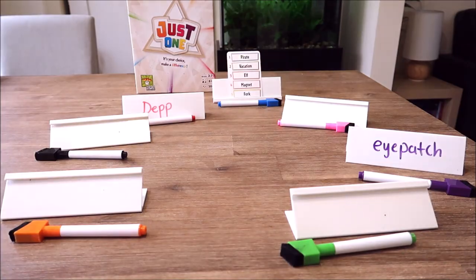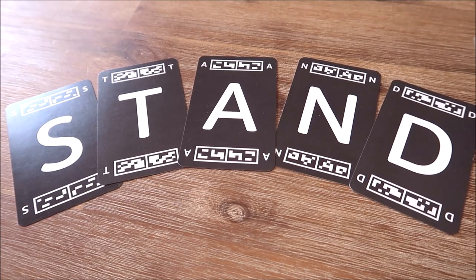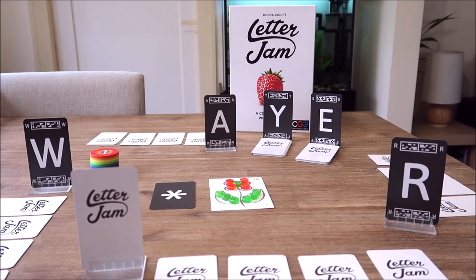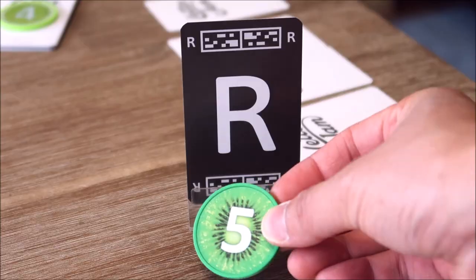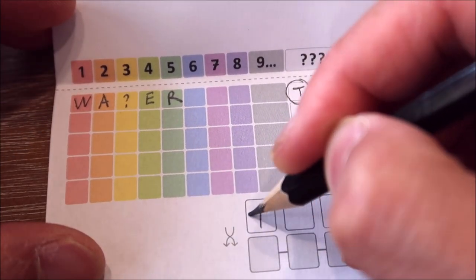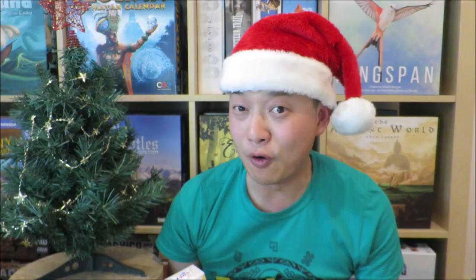In Letter Jam, each player begins with a jumbled up five letter word created by another player. Across each round, players will only be able to see the other players' letters but not their own. To guess their own letter, players create words using only the letters that they can see, thus providing the other players with the information that they need. After players guess all five of their own letters, they attempt to create a five letter word which is an anagram of their original word. If it makes any sense, they win.